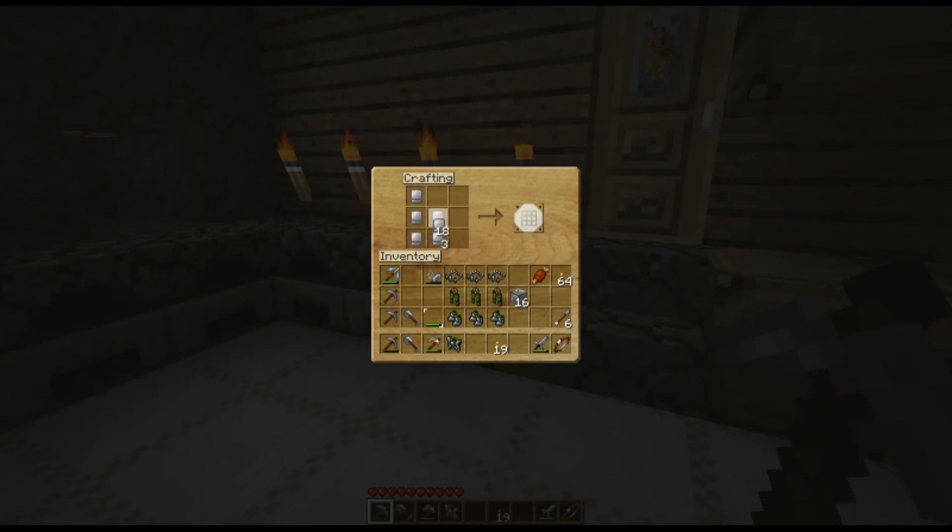This is how every armor in the game is made. There is no difference in armor here — gold, diamond, it's all made the same way.